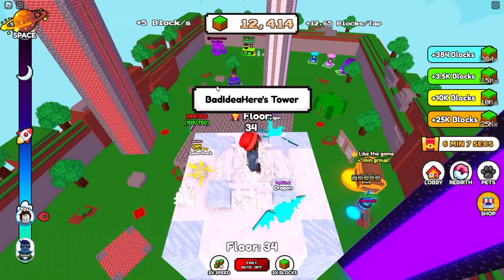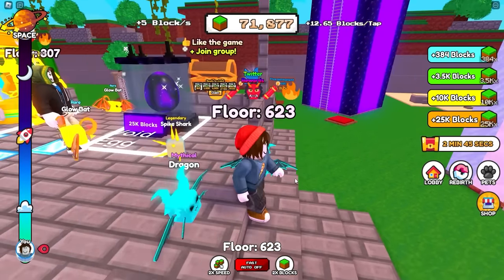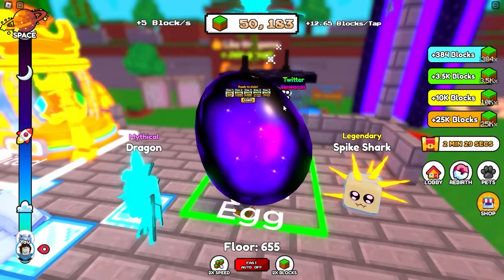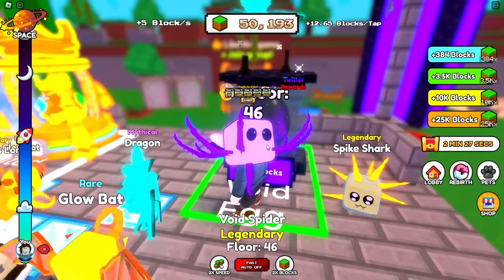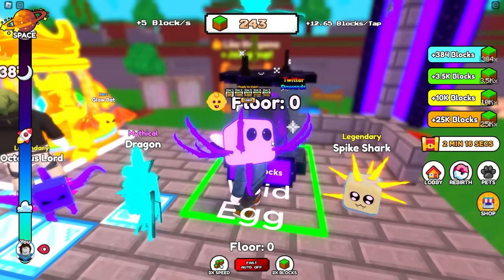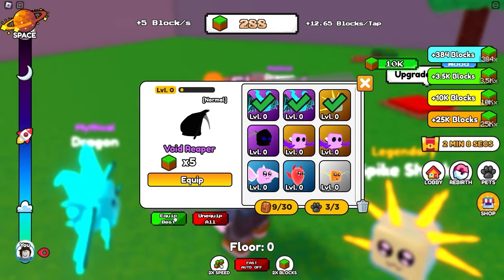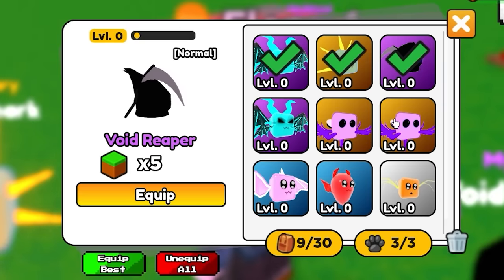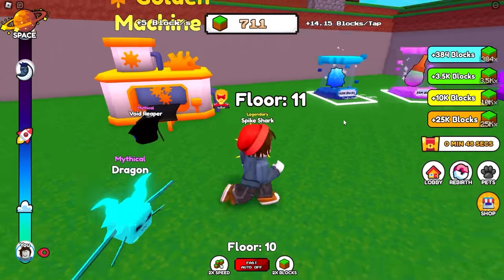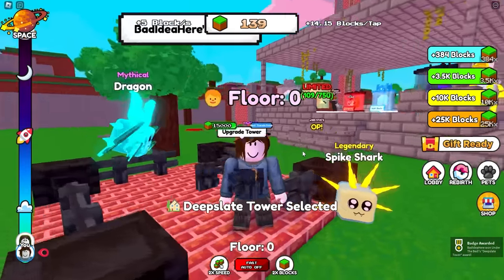I've got a fun idea - I just need to save up some 25,000 blocks for 25,000-block pets. So what I'm going to do is save up just a little bit more so we're over 75,000. We're going to do one at a time - legendary, and mythical, which works against my plan. We got a legendary void spider - we'll go equip best, that's worth times 5, which is crazy. We're going to get deep slate for 7,500. It looks darker and stronger.